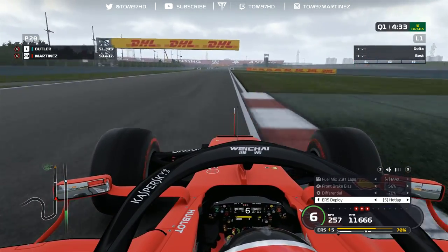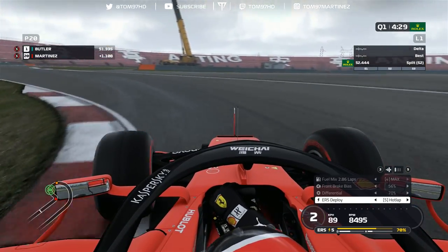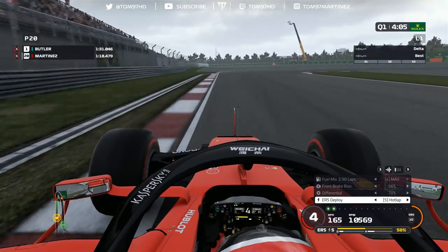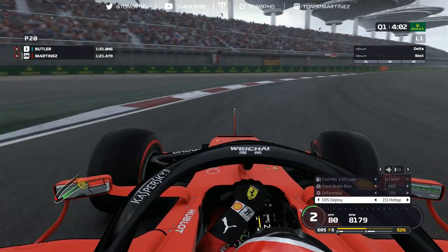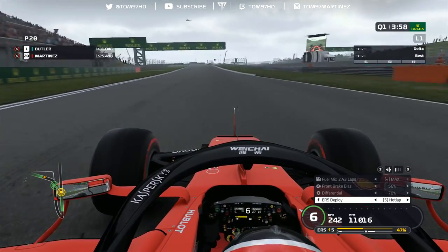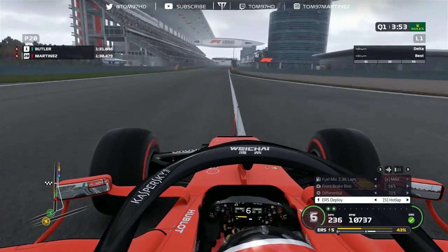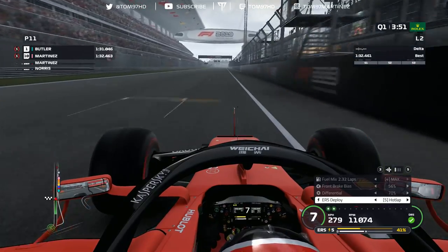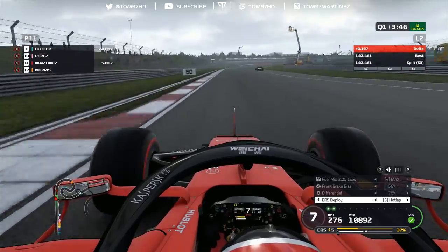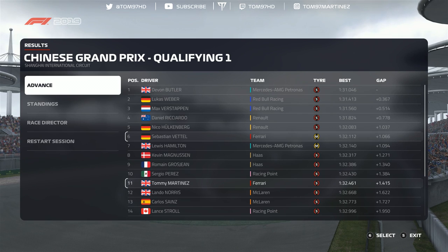We hit the track on a brand new set of soft tires. We're 1.1 seconds down through sector two on Devon Butler. Coming into the final corner, down a couple of gears, attack the inside curb, let the car run wide, open up DRS and across the line. We come out P11 — not too bad, and that should be comfortable enough to get through into Q2.